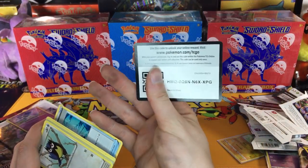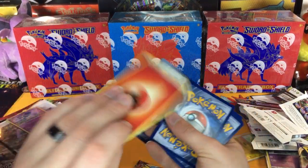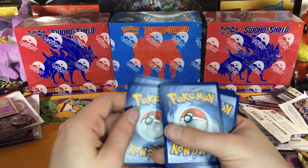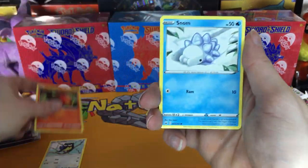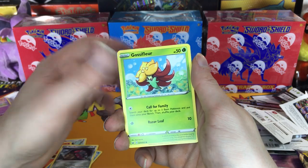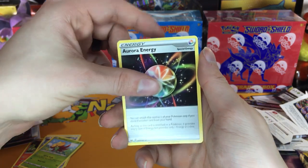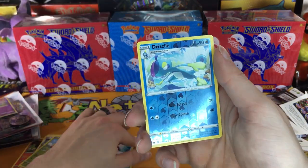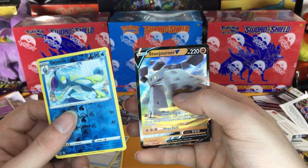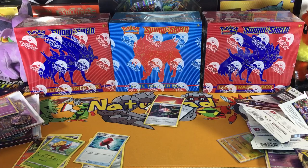Nope — that's a code card, bye bye. All right, this is our number one pack, our first pack, and we're going right into it. Rookidee, Sizzlipede, Snom, Mawile, Gossifleur — oh what the heck is this, Aurora Energy? That's really cool. We got Ferrothorn, Crushing Hammer, a Drizzile, oh and a Stonjourner V. Wow, first pack not too bad!